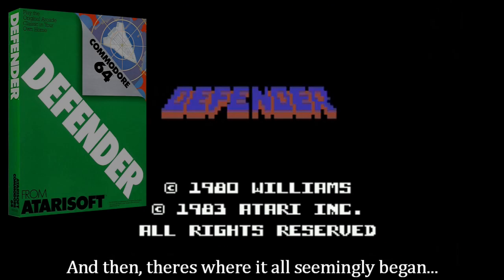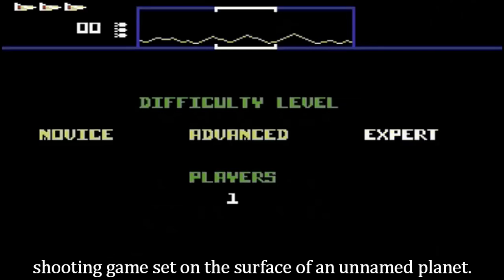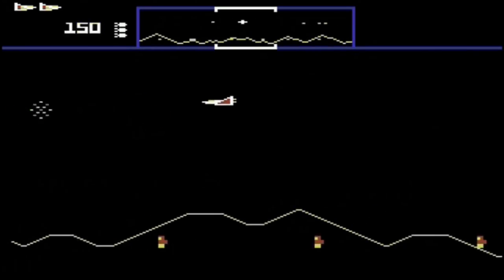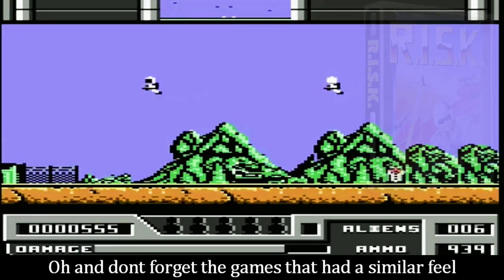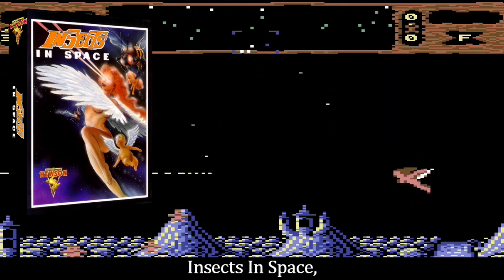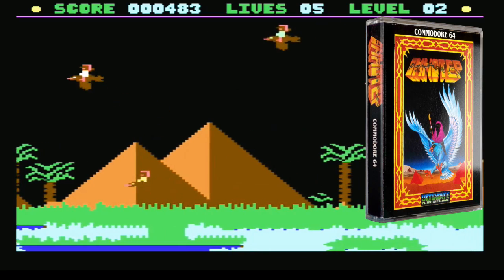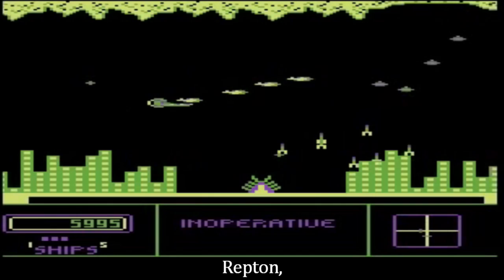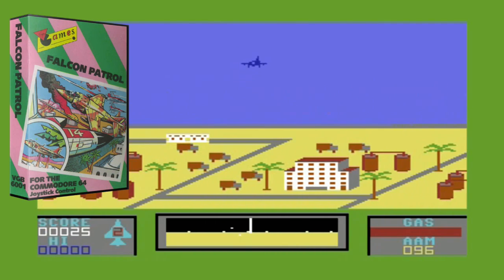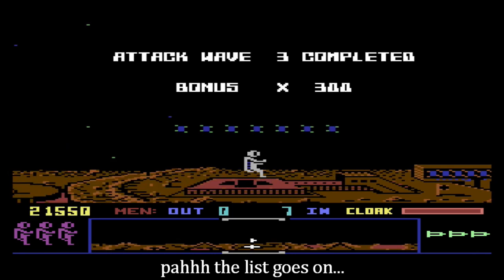And then there's where it all seemingly began: Defender itself, the two-dimensional original side-scrolling shooting game set on the surface of an unnamed planet. And don't forget the games that had a similar feel such as Risk, Insects in Space, Imhotep, Repton, Falcon Patrol, Fort Apocalypse — the list goes on.